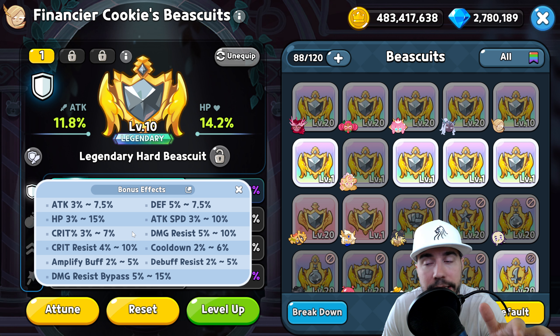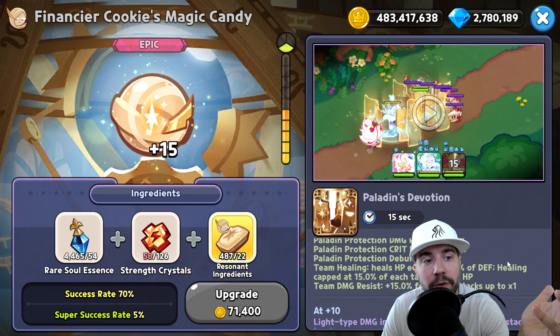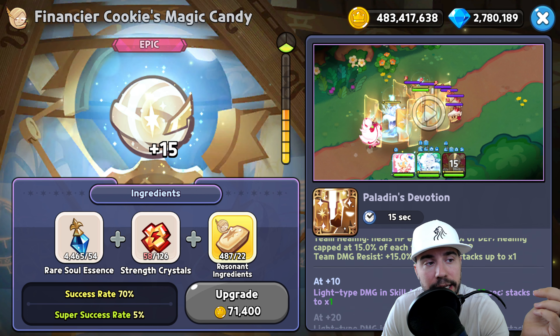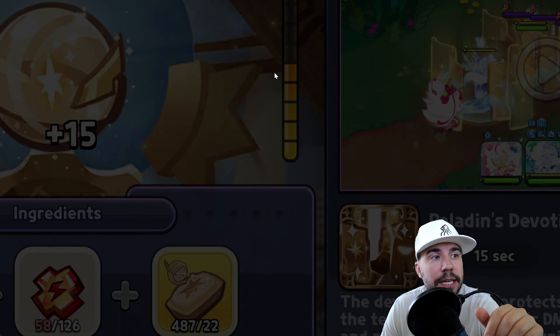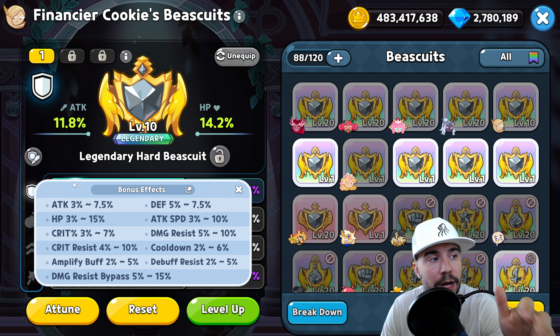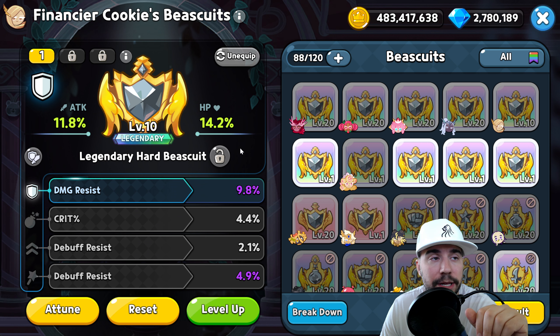HP is also worth considering if you just want a larger, healthier cookie to survive. Attack is not ideal here but not terrible since healing scales as a percent of attack. To prioritize: probably damage resist first, then defense for healing amplification, a little cooldown, and HP is always nice. You don't really need damage resist bypass for this particular cookie.